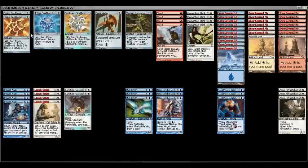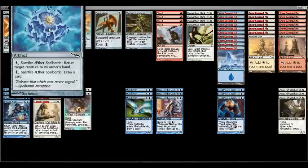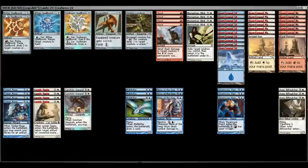Each spell bomb's colored ability differs: Sunbeam Spellbomb lets you pay one white to sacrifice it and gain five life; Aether Spellbomb lets you return a creature to its owner's hand; and Pyrite Spellbomb acts as a shock spell. This gives you two options out of one artifact, similar to how a charm works. Even in a mono-color deck, you could still use the colorless ability to draw a card — and honestly, most of the time you'll use them for card draw rather than the life gain.